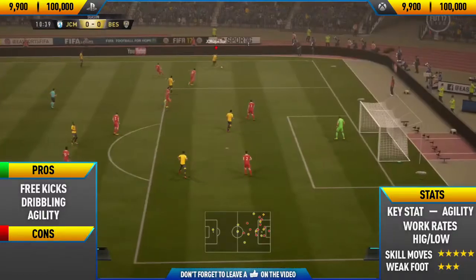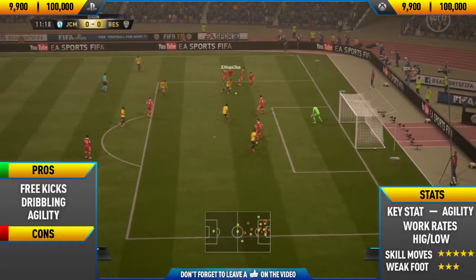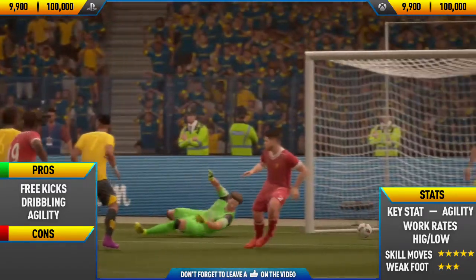It just looks so good the way the ball hit off the crossbar — it always looks so much better than just a normal finish. After that we go and score this really good skill goal, showing off his dribbling and a really cheeky fancy finish past the goalkeeper.